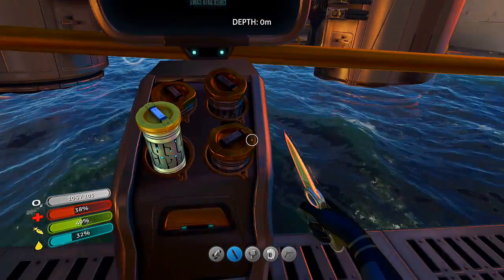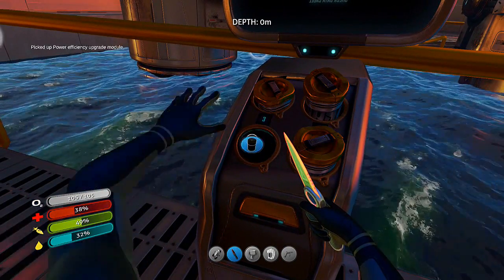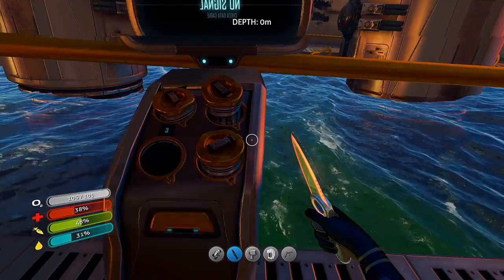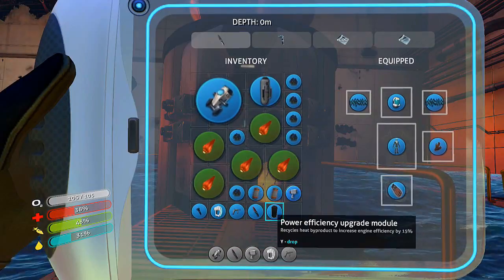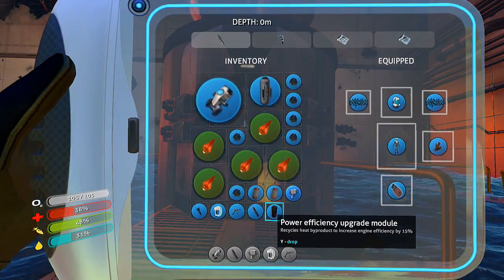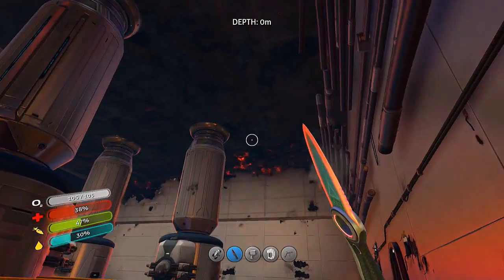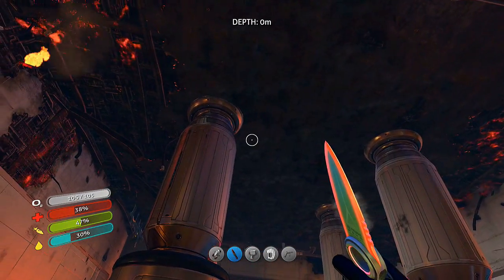This one has something in it — power efficiency module! So that was over there was the one we kept going to, and this one's different. Good thing I checked or we would have missed out on that. So what is that — power efficiency module? I think that's for the Seamoth. So we've got one of those without having to make it, which is awesome. Look at all that smoke — I didn't even look up there earlier, that's pretty wild.